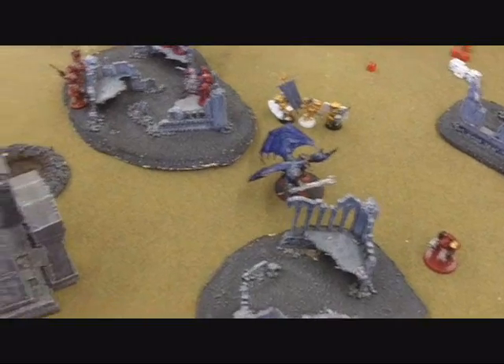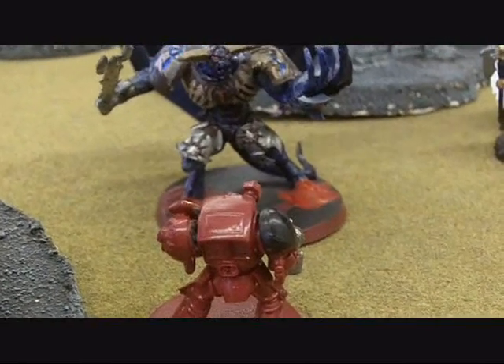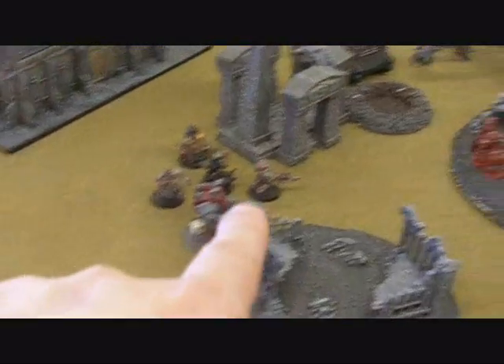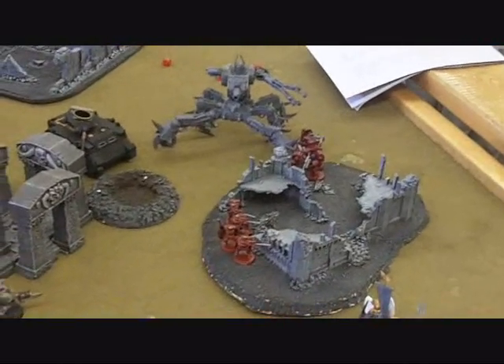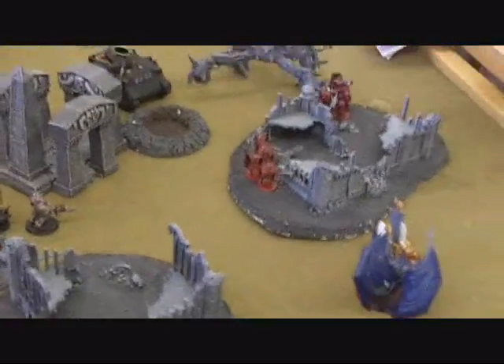The Gold Dudes finally came down via Surgical Strike. The Terminator is coming in threatening the Demon Prince. A Flamer came out first and softened the Gold Dudes up. But Dante was really upset and managed to get a wound on the Demon Prince. The Sorcerer cast Lash and moved the Devastators into range so they could assault the Defiler, and the Defiler can assault the Devastators back. That's pretty much it for the bottom of Turn 3.